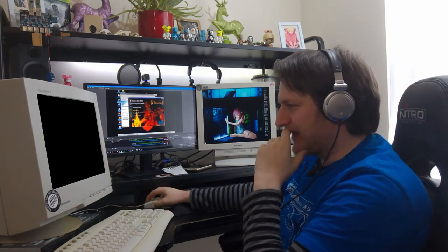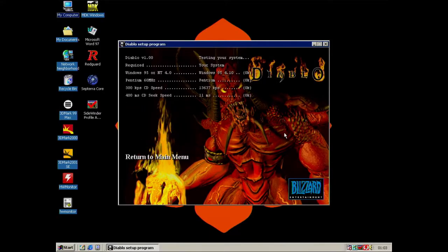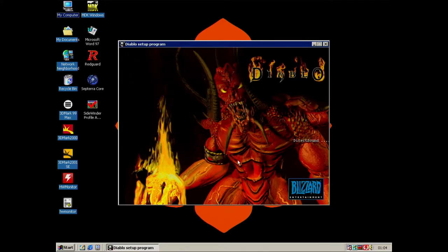Let's test our PC and see whether it's actually up to it. We need Windows 95 or NT4 — we have 98, so we're good. At least 60 megahertz on our Pentium — this is like 300, so we're good. CD speed is absolutely fine. We have 8 megabytes of RAM required — we have 256. 16 meg for multiplayer. We've got like 4 gig hard drive. We certainly have DirectX and DirectSound, so it looks like we can install and play this game. No problem.